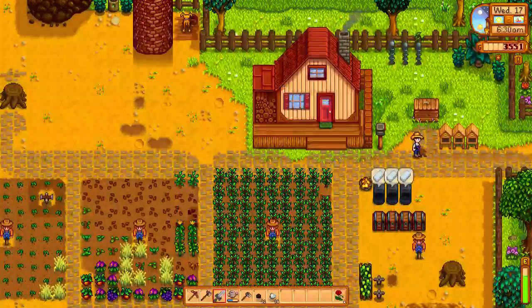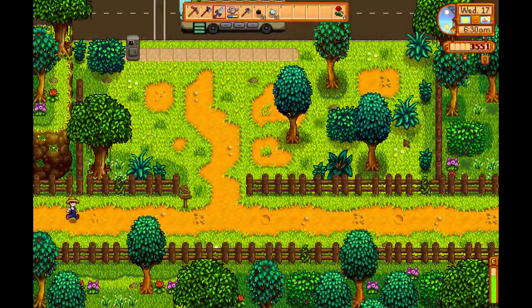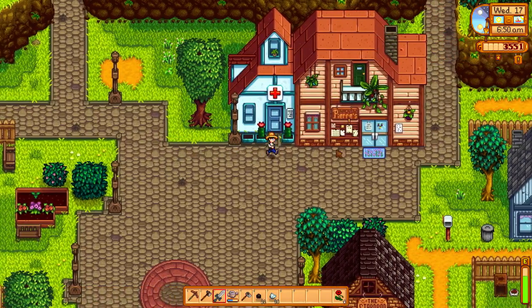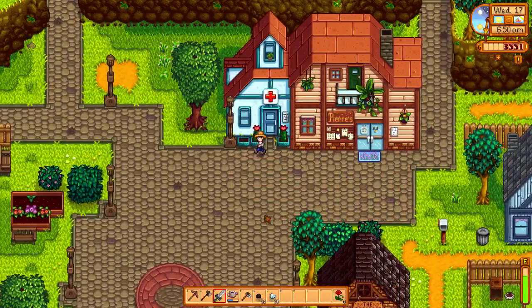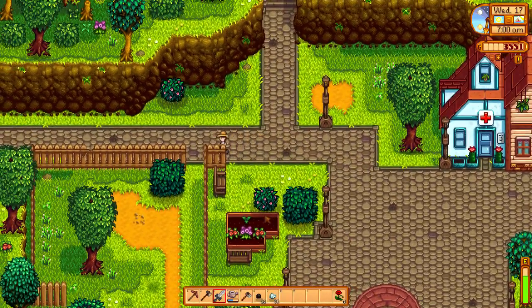Let's do some events and go check the town quickly. I know I need to do a lot of watering today. It's really good to pop up here every now and then. I really need the calendar in my own house. Today is Sam's birthday, and Harvey wants a spice berry. I can do that. We have spice berries in our boxes and actually growing like crazy as well.